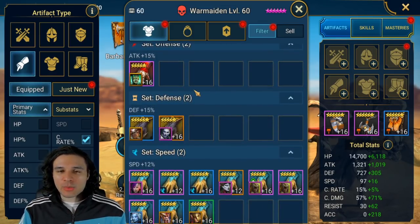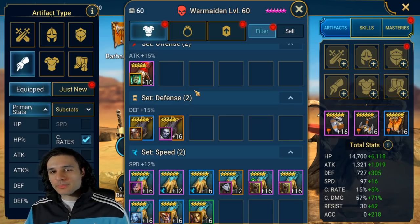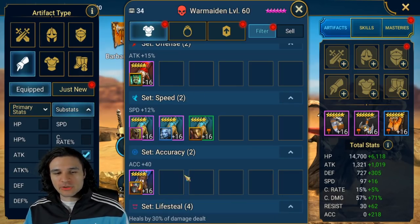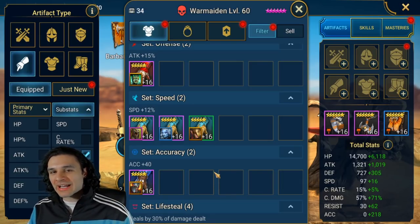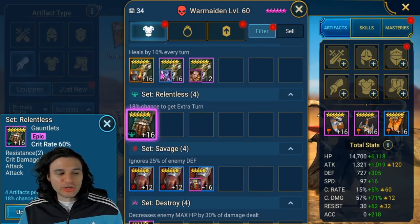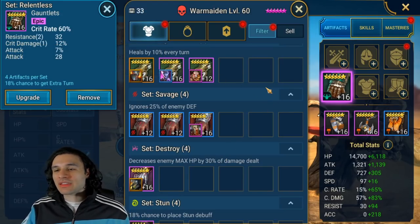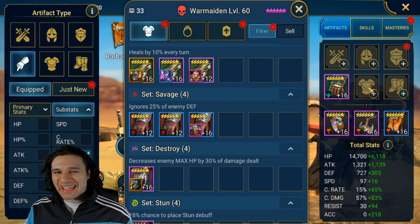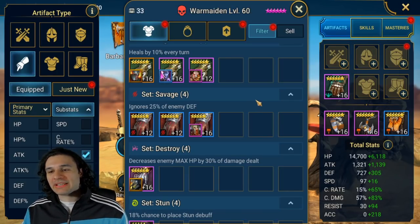We are going to use crit rate gloves on War Maiden for that additional damage. The hardest part is probably going to be which set to use with mismatching sets. If you're building crit rate gloves and you're not going for survivability, the secondary stat is always going to be crit damage on the glove piece. The same goes vice versa - if you're using a crit damage glove you always want crit rate on there as well. We're going to pick a piece here with crit rate, crit damage, and attack.